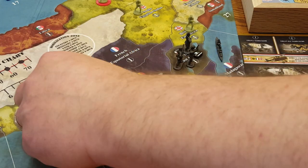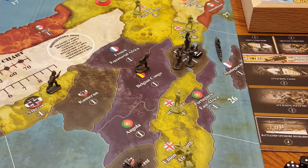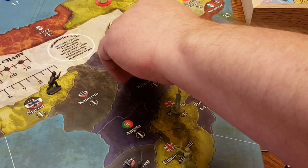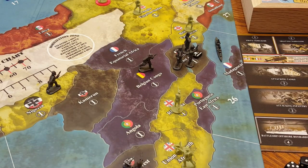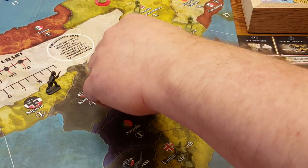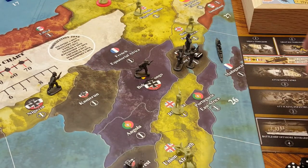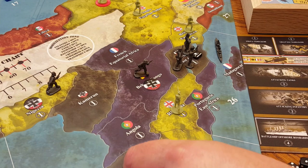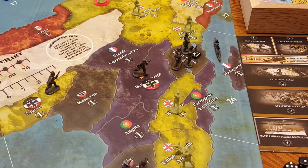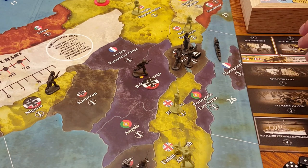The Schutztruppe unit here in Cameroon is going to move into Belgian Congo, which will increase the income chart for Germany. There are no units activated from Belgium, as this is a colonial territory — based on the out-of-box rules, being a colonial power means no standing army is activated. The units in Southwest Africa — one Schutztruppe and one artillery — will remain in place, and the units in German East Africa will also remain in place; they're not making a move in the first round.